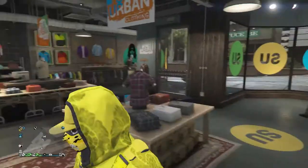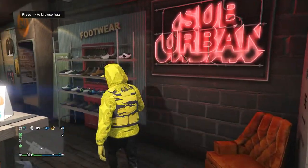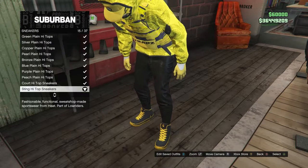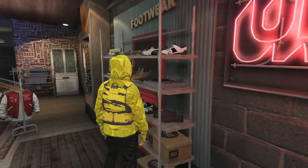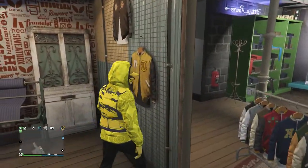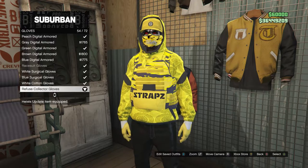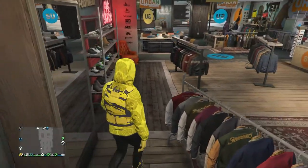After you have the leather pants, head over to shoes. Scroll down to sneakers, which is on slot 2, and buy the sting high top sneakers on slot 15. Then head to accessories, scroll down to gloves, and buy the refuse collector gloves, which are on slot 54.